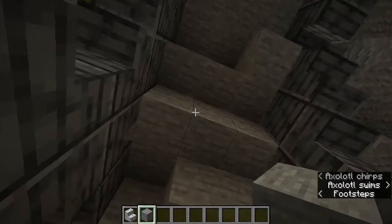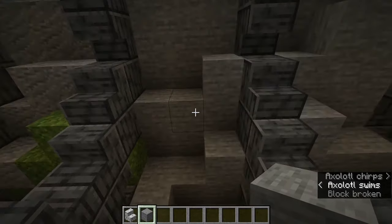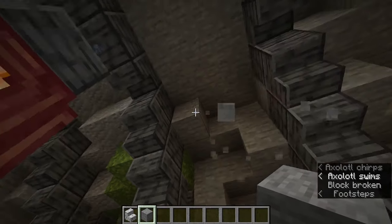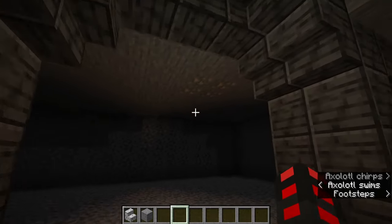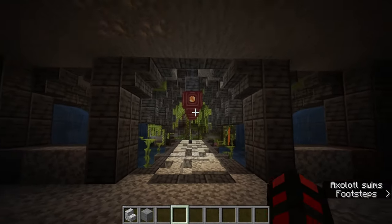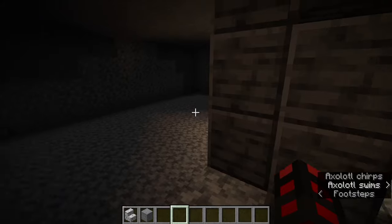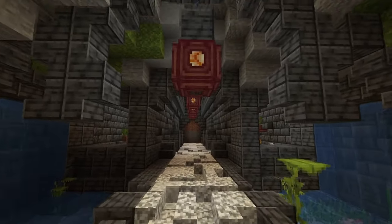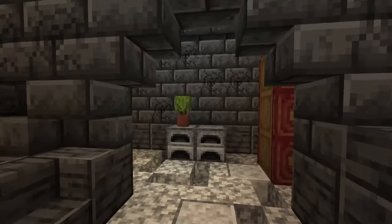It should look a little bit more messy like this. That way, it looks a bit more like it was carved into the cave itself. Now, with this in mind, place some moss here, and then you can build the entrance to your thing. I recommend deep slate tiles, and maybe make this place a little bit more vanity. With our entrance out of the way, we can move on to the beginning section of this build.